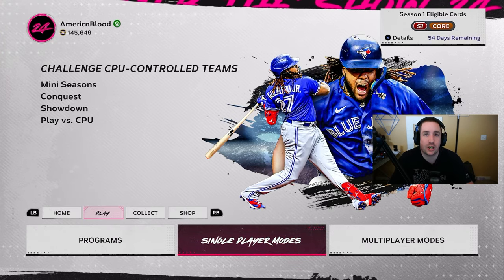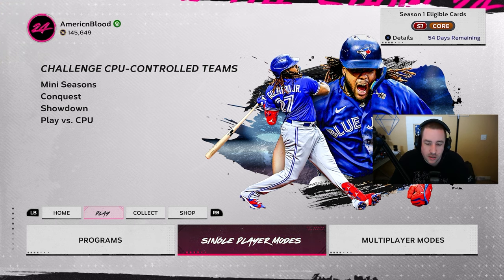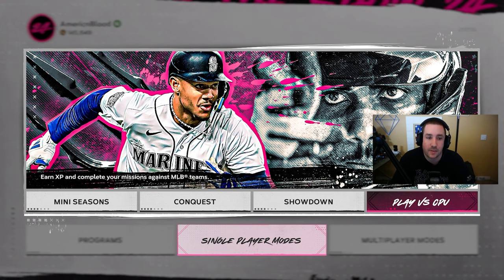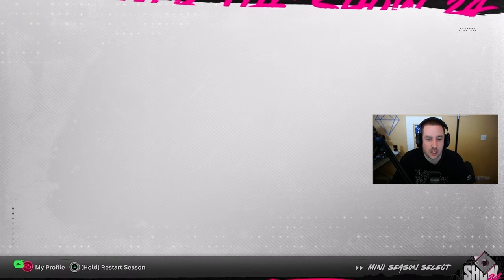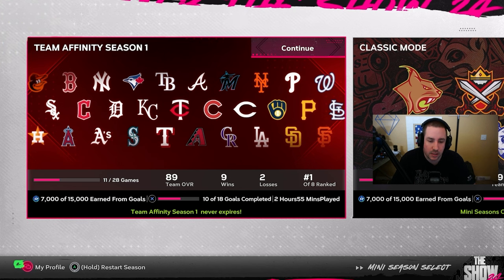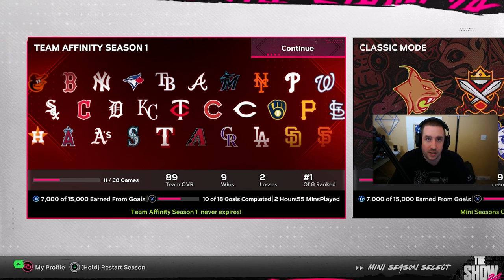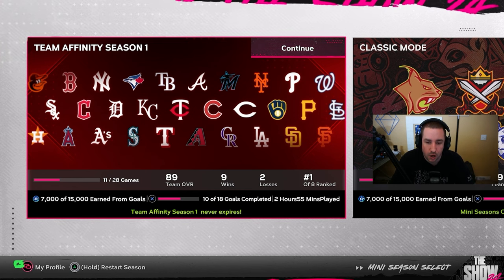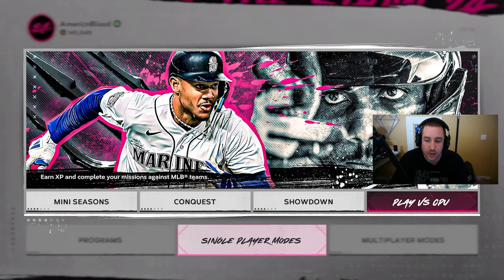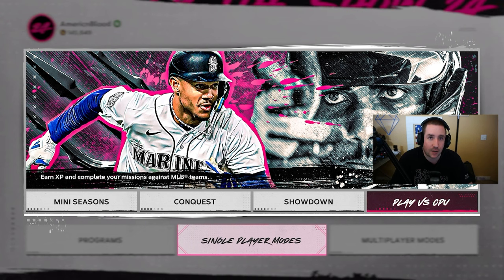Now what game mode should you be playing to get this done as fast as possible? We've typically done conquest, but honestly single player play versus CPU is going to be your best friend — it's going to be better than Mini Seasons. Mini Seasons is good if you want to grind packs, but I don't like it for this because in Mini Seasons you're facing god squads, diamond overall teams, and it's going to be harder to hit even on rookie.